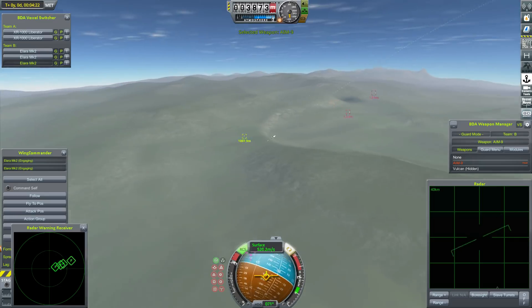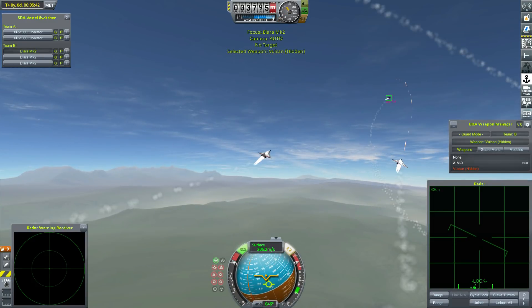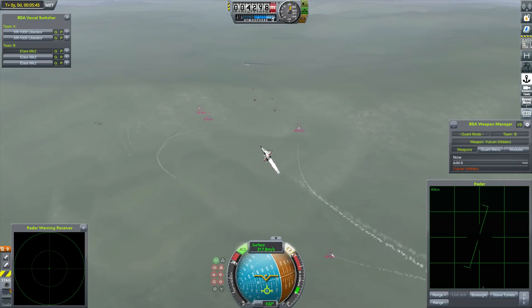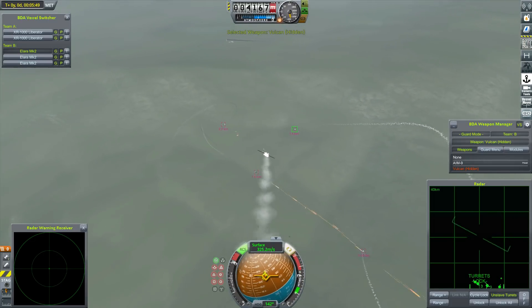The Liberator and the Alara Mark II have always been almost evenly matched — the difference in their capabilities is really subtle. But when you're using anti-matter engines, travelling at the speeds, velocities and crazy G-forces these aircraft have to endure, the slightest advantage proves to be utterly, utterly decisive.